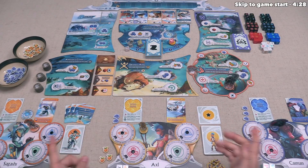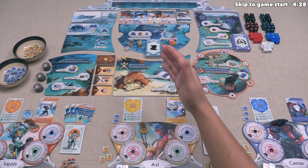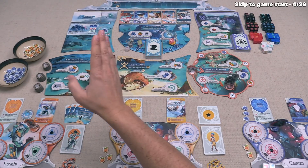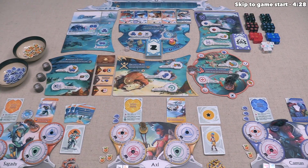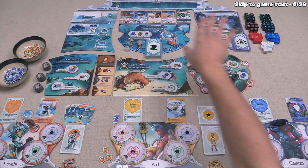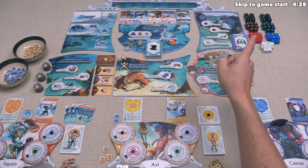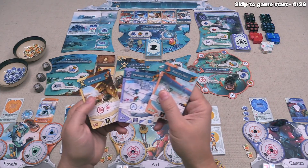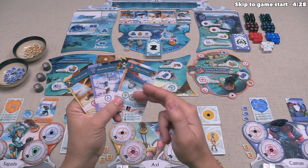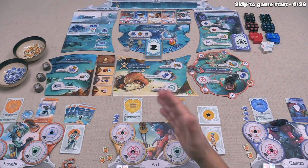Each player is in control of a specific character, and all of us are training to become Tidal Blades — defenders of the people who defend everyone against gigantic monsters that emerge from the Fold. The Fold is a barrier put in place to keep these monsters out, but recently the monsters have found a way to push through it and are now threatening the city. As Tidal Blades in training, we move around to various locations, activate actions to gain resources and dice, then use those dice to compete in challenges held at the game's three different arenas.